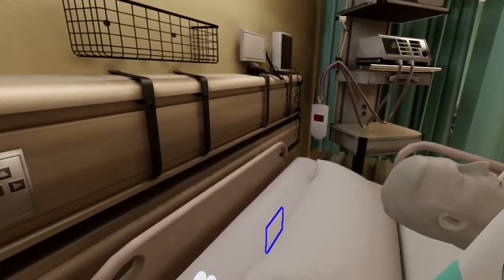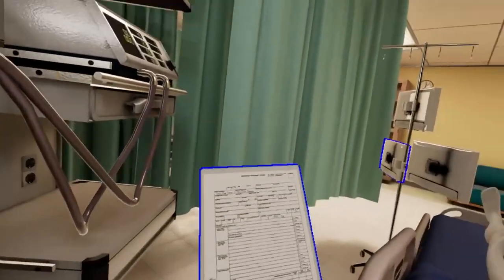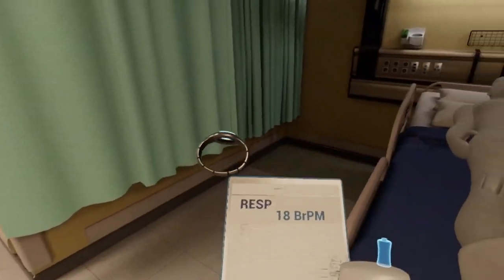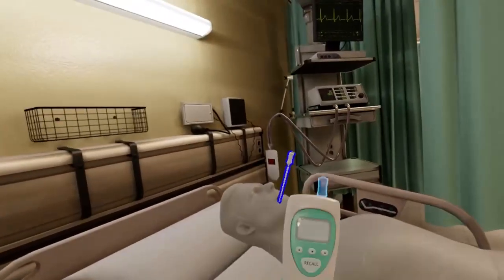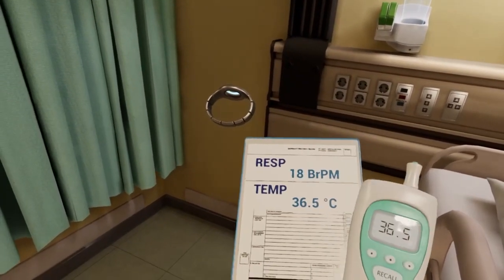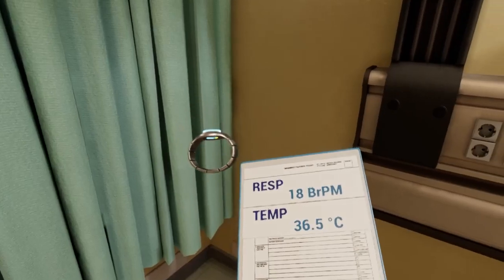Move to the respiratory monitor. This device shows how the patient is breathing. Tap the bottom of the tablet to the side of the machine to record the info. Looks like they are still doing well. Let's head back to the thermometer. Remove it from the patient's mouth. The temperature seems fine. Touch the tablet to the thermometer to record the info. Replace the thermometer into the hanger next to the bed. It will remove the old tip and replace it, ready to go again.